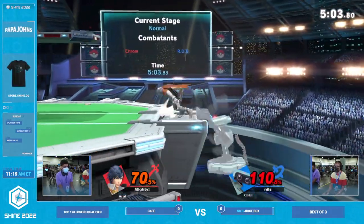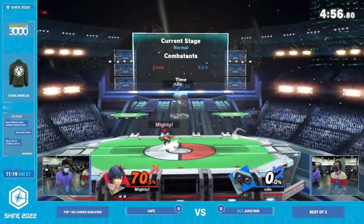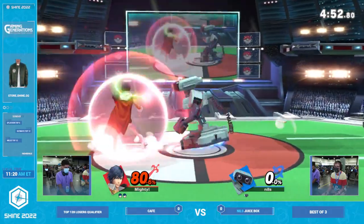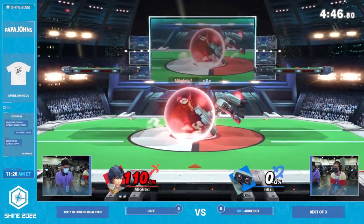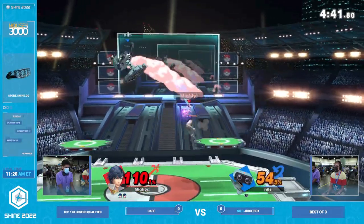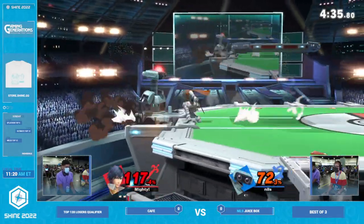ROB players generally are going to know how ROB ledge trap setups work. That doesn't mean you shouldn't go for it, but certainly Juicebox will wear that one. Kafei catches the roll with the very back hit of that F tilt — that's such a good move, one of the best grounded normals in the game for sure. And it's enough to kill ROB, of all people, off the side of the stage — one of the heavier contenders at the top of the meta these days. ROB is very big, and as such he is getting comboed into oblivion right now, 72% off basically one interaction.